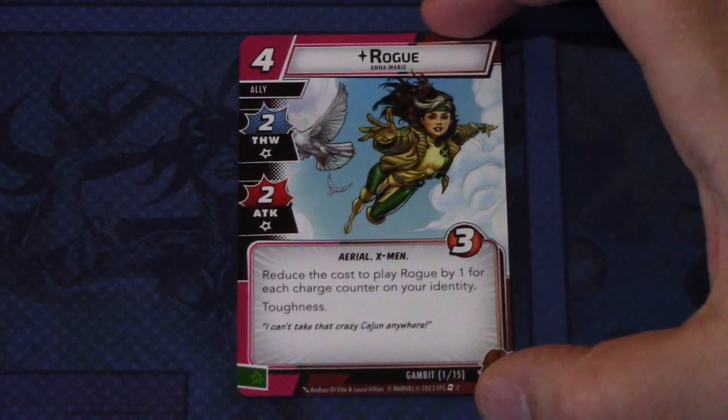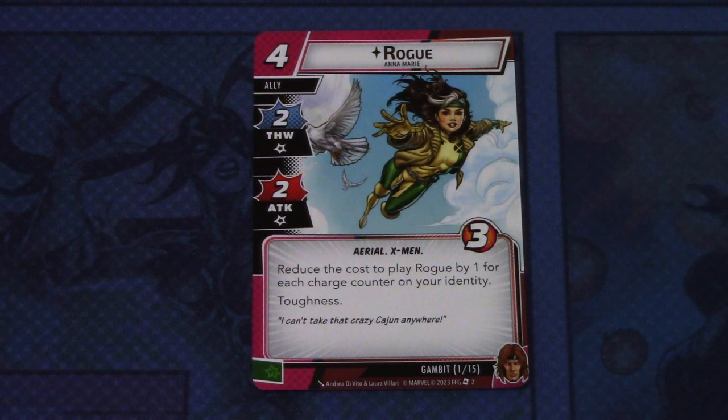Let's start looking at the other cards that come in the signature set. First off, we have the signature ally Rogue — a four-cost ally with two Thwart and two Attack, three hit points, Aerial and X-Men traits. Reduce the cost to play Rogue by one for each charge counter on your identity. Rogue comes into play with toughness and can be committed as a wild resource. So if you get your charges built up, you only pay one for Rogue — that is a really good deal.